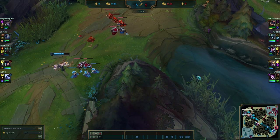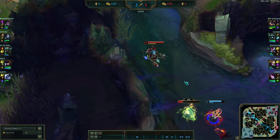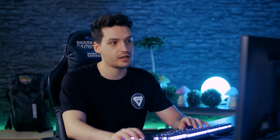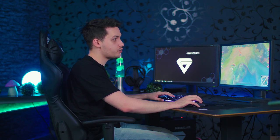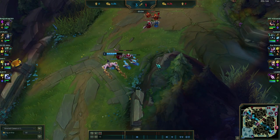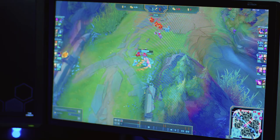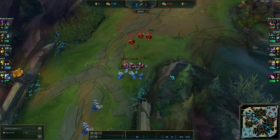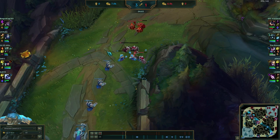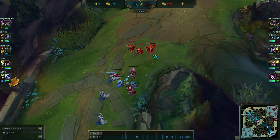Rumble is trying to contest Kindred. One of the benefits of freezing and wave manipulation, as discussed in the previous episode, is that if I choose to move to help my Kindred, I won't lose anything — my next wave will crash here into another freeze for me. I have the freeze and I can make a free move to help Kindred, because I know my next wave will come in time to keep it frozen.